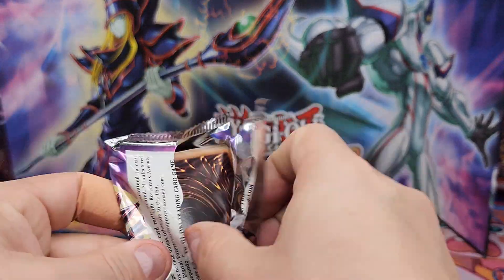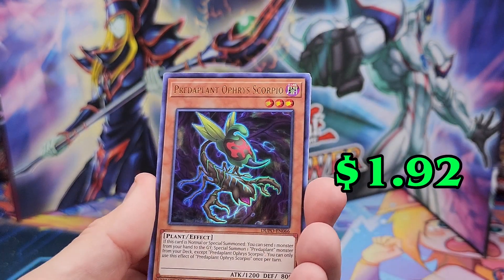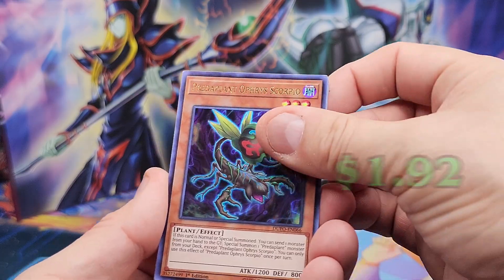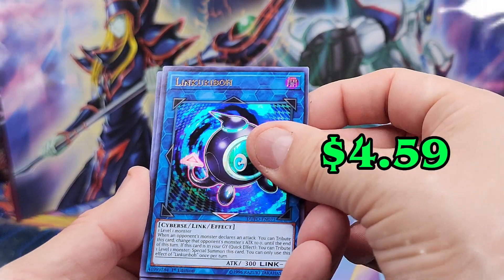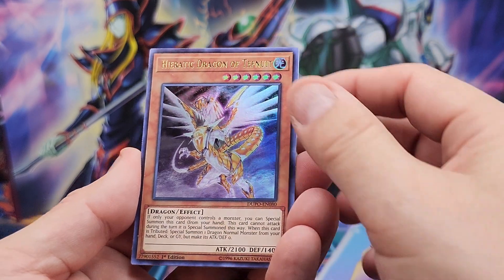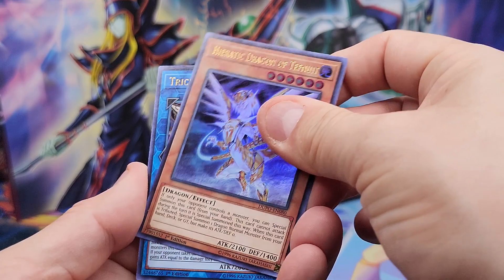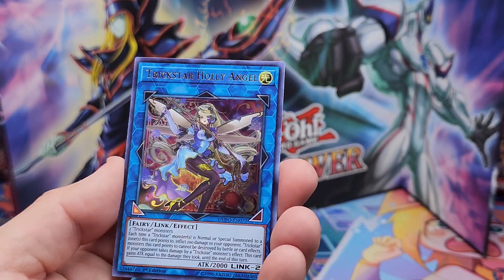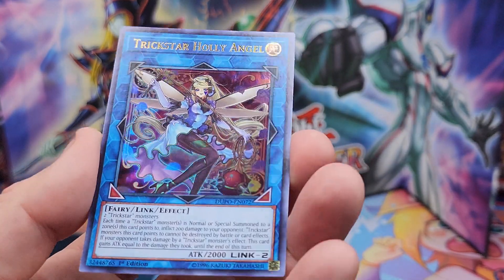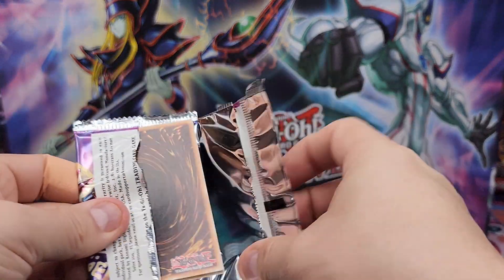In order for this to feel like a success, we need to pull Stardust or Dark Magician. There we go — Ghost Reaper and Winter Cherries. Nice. Another one from Ghost of the Past. Trick Start. Holy Angel. Cool. At least a waifu, you know? Last pack from this Dual Power — come on. Star Magician, Stardust, and that's a win!